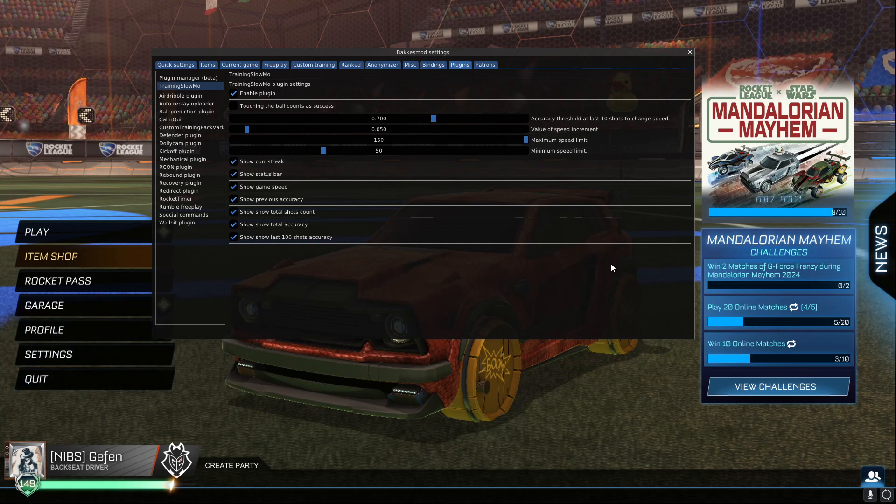The plugin goal is to help you train by decreasing or increasing the speed of the game in order for it to be just challenging enough for you to hit a certain threshold for accuracy. The default value is 70%, but you can customize it however you like. Speed increment is also 5% by default, and you can control the maximum and minimum speed limit as well.